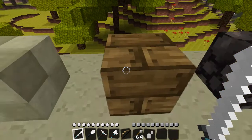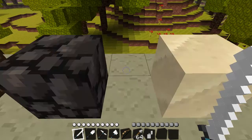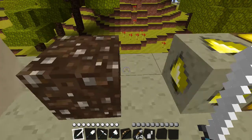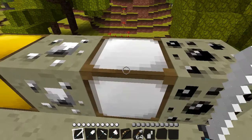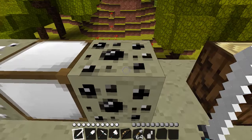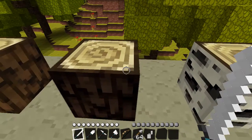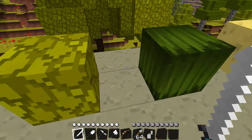Cobblestone, wood, bedrock, sand, gravel, gold ore, gold block, iron ore, iron block, coal, wood, a different type of wood, leaves, and another type of leaves.